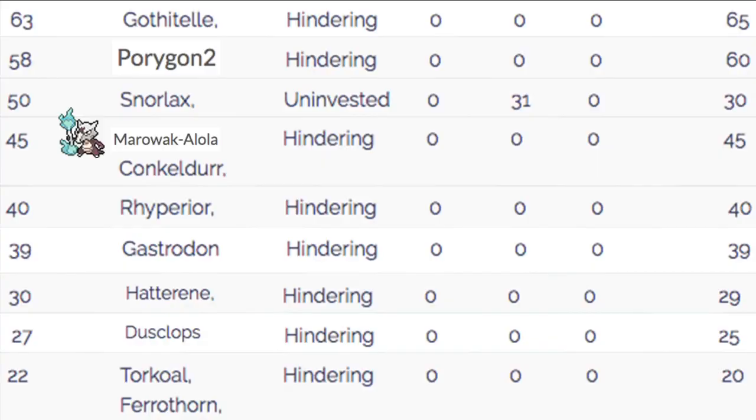As far as speed tiers go, we're at 45 - the same as Conkeldurr. You'll be speed tying Conkeldurr sometimes, and a lot of the time Conkeldurr will have some speed investment so it'll usually be outspeeding us. But if Trick Room is set, we're going to be outspeeding Conkeldurr most of the time, which is very good. We're not very scared of Conkeldurr anyway because most of its appeal is fighting type moves, which we don't care about.